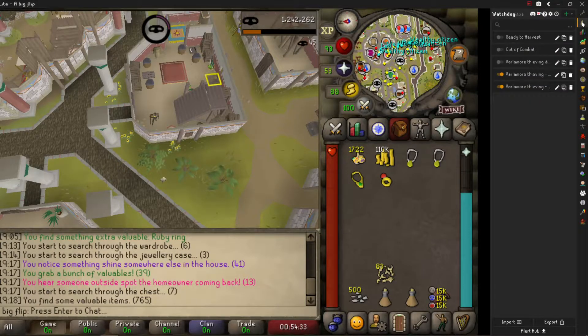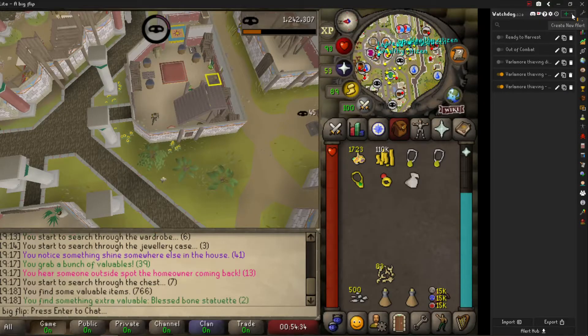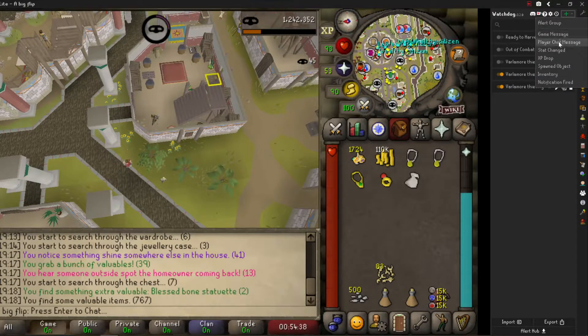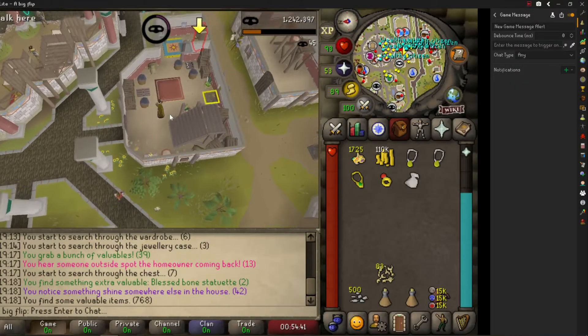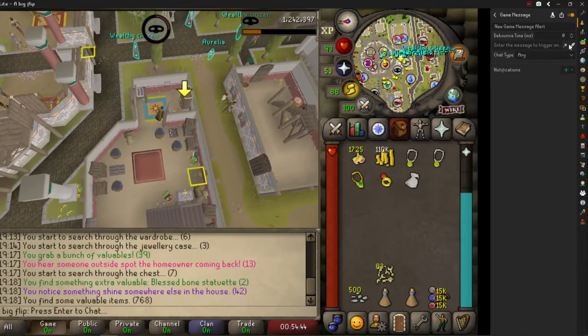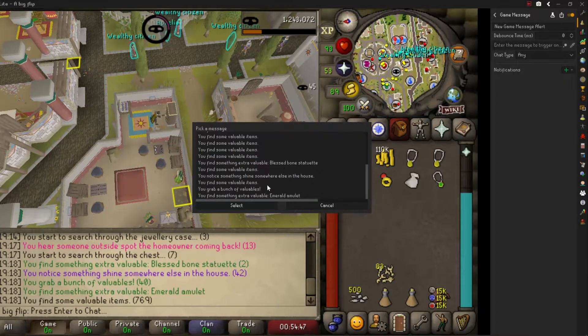Once you're on the sidebar, you can click on the create a new alert button. Click on game message. As you can see, I had a green notification right here. Click on pick a message from chat, and then you can pick the message that you'd like.